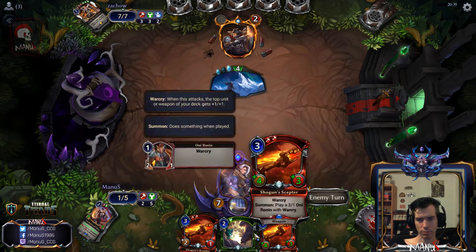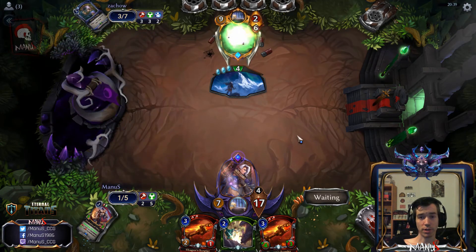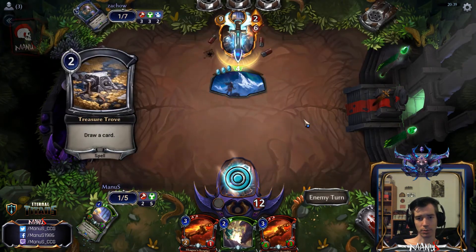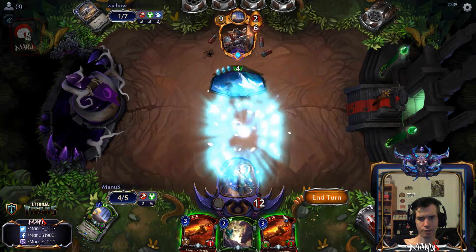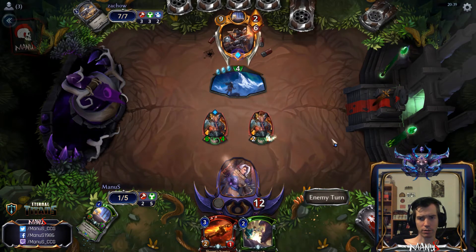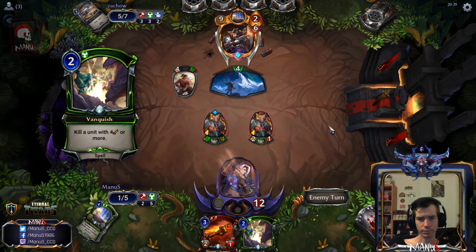Of course he top-decks the Runehammer with Ikariya buff. Must be nice. Now we don't even have good attacks, which is pretty annoying. But at least we can force the weapon to die if he doesn't have room — so there's some hope, but not a lot. The Vanquish kills Caleb, so that's good. We have two units — not good.